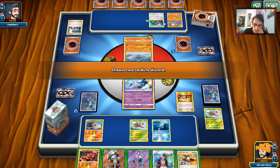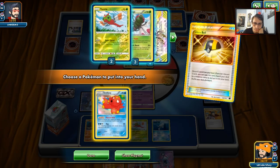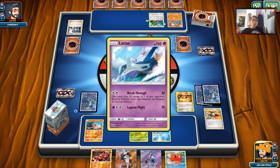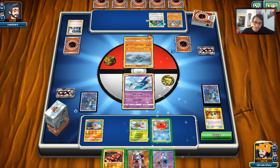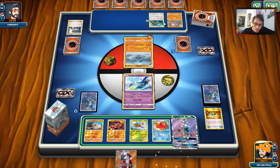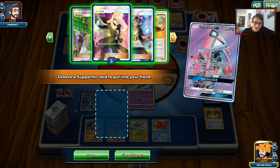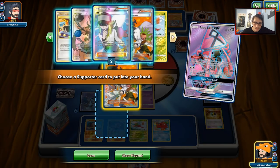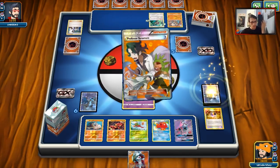We'll probably get rid of Guzma and Judge to grab Octillery. Hopefully we can find a DCE — that's the goal. Play Buzzwole down. We could play Lycanroc down now. We'll play Lele down instead and grab a Sycamore. I might just Sycamore now, to be honest.